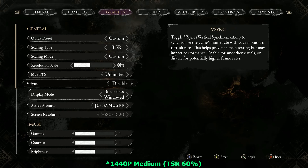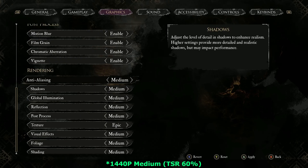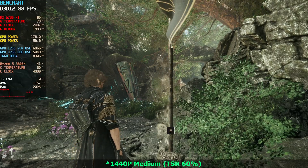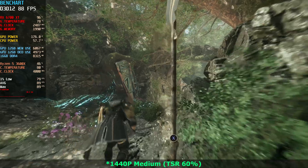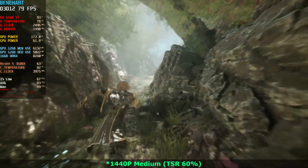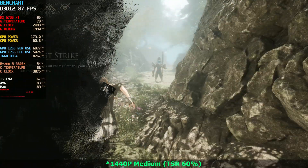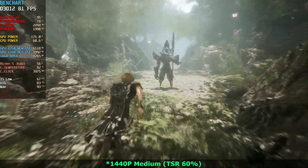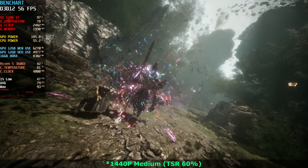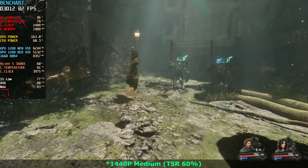I also tried off the record 1080p medium settings with TSR at 70%, just like the high settings but at medium. The performance was mostly the same as 1080p high because I was having a bottleneck. So you can get higher performance than high settings by reducing to medium, but you need a better CPU than I have.